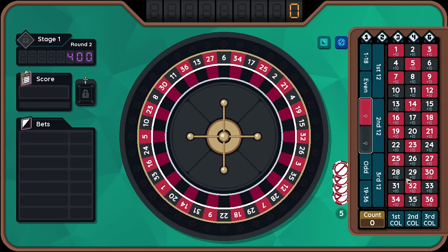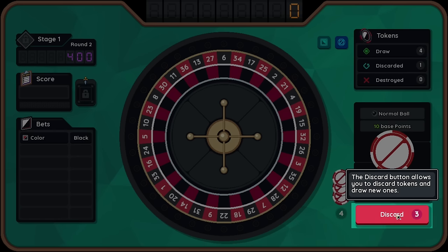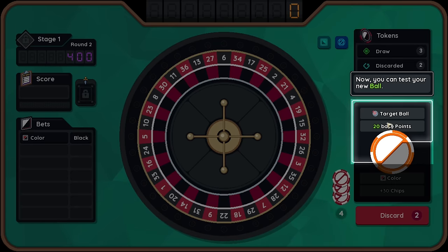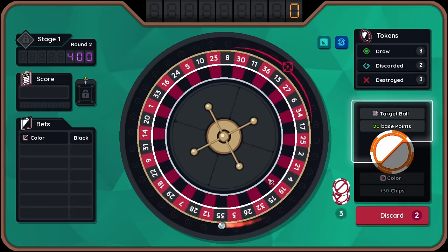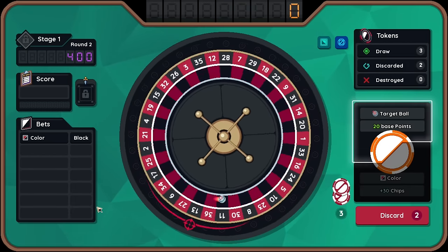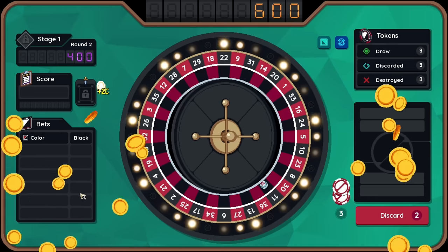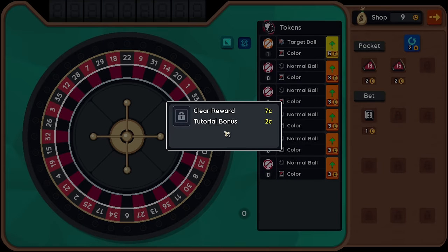We'll just go all in on black. The discard token allows you to discard. And now it wants us to test out the new ball. So we kind of want to do something like this, where it's more on the black than the red. I'm starting to understand. So we hit 20 times 30, so we get 600 points and we win the round. It's a pretty cool premise. I like this. I think it's a little more complicated as we play, it's going to be a little more involved.